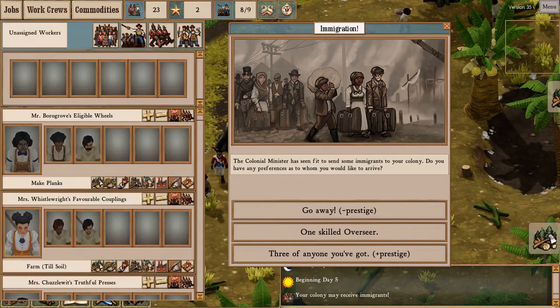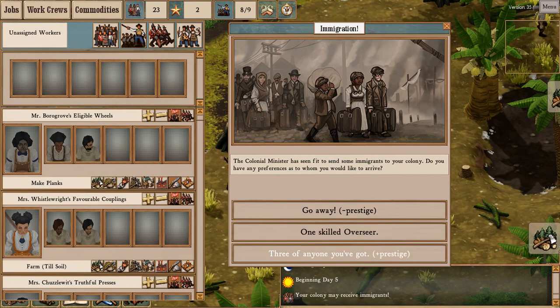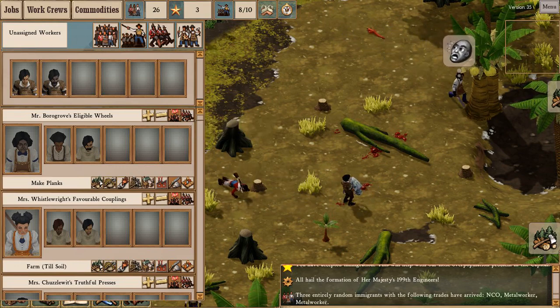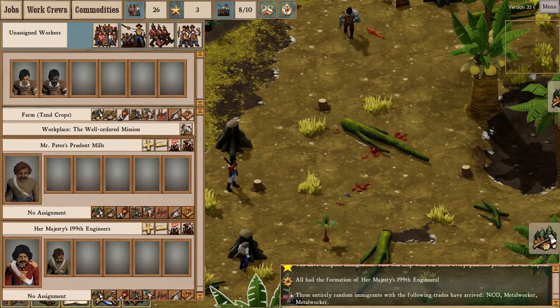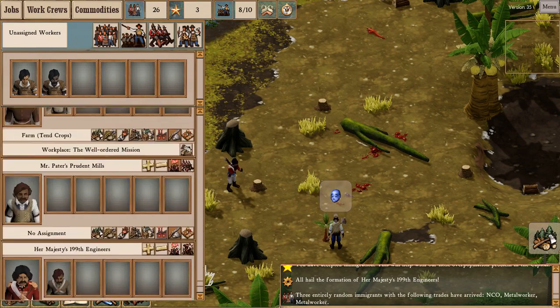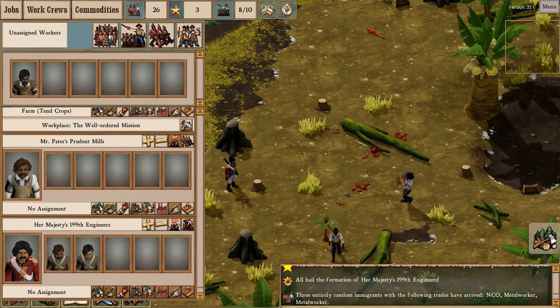New immigrants. Again, I need workers and not more overseers. Let's hope we're lucky. I get one more prestige — I got an NCO and two workers. Fair enough. I can turn him back into a civilian. I still need more soldiers though. You get a soldier and you get a worker.